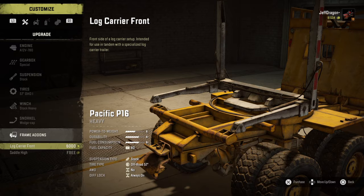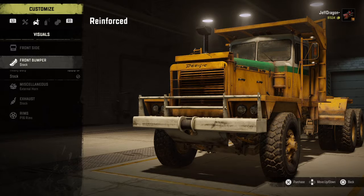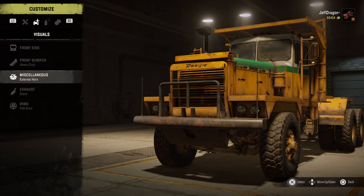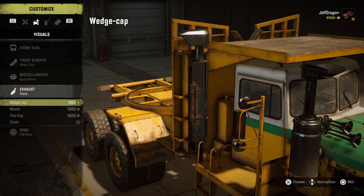Now as far as frame add-ons go — log carriers. The front log carrier is actually a lot cheaper, so I could do some logging with this. And let me show you something in Alaska too — that's going to bring this whole video together. Sun visor — I really don't want to mess around with that. I've spent pretty much way too much money in recovery fees. I'm about to sell this one. The horn — quad horns, why not? 500 bucks. External horn — sell. Now the stock — we're going to go with the most expensive of course. Muzzle or flat cap — whatever, let's just do that one. Sell the stock. The rims — only one set of rims, that's fine.